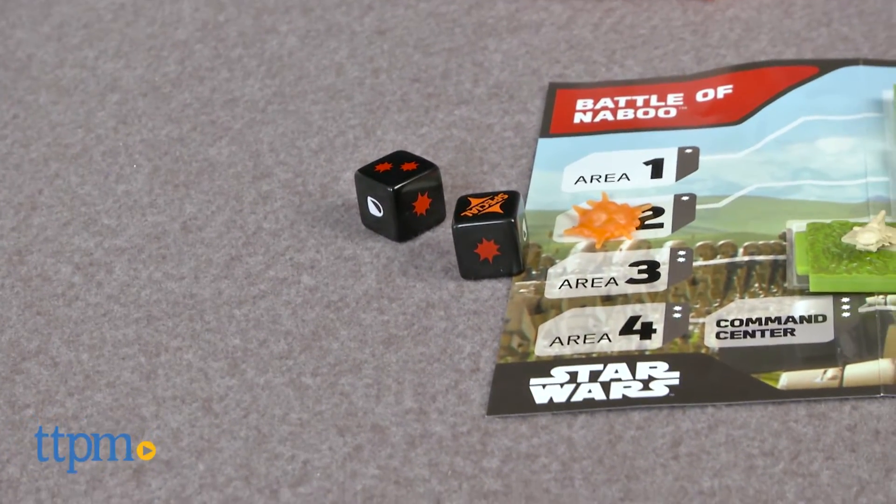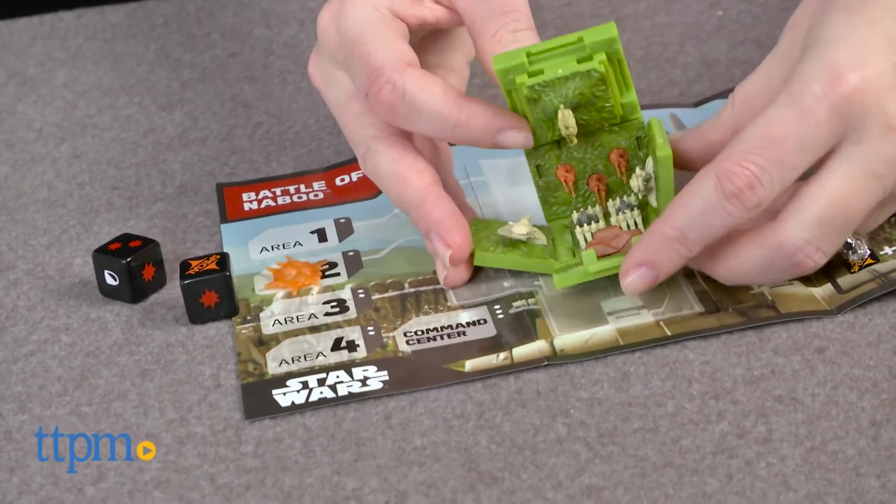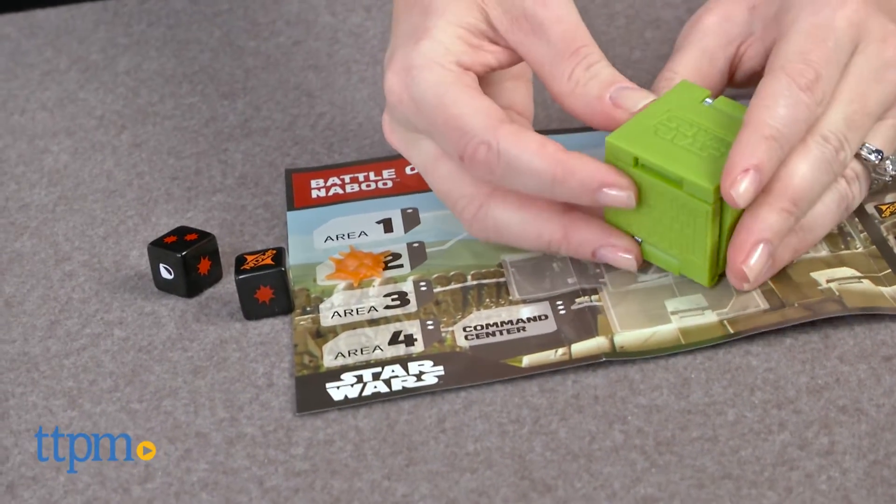The first player to move his Assault Marker to his opponent's command center wins the game. For higher stakes and deeper strategy, follow the instructions for the advanced game, which uses the charge tokens.